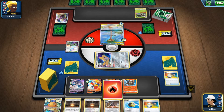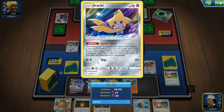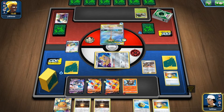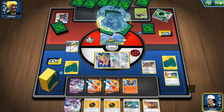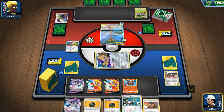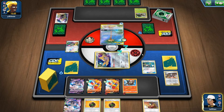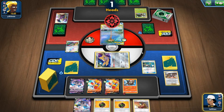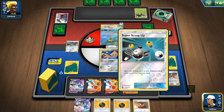There's a stadium in place — Cinderace gets free retreat which is perfectly fine. Hit for 120, opponent heals 30, making it 90 net damage. Double Giant Bomb which is nice. Super Scoop Up works — go for it again! Scoop Up works, bring Jirachi back, Cinderace goes up, then Jirachi goes on the bench.